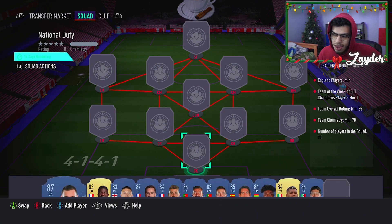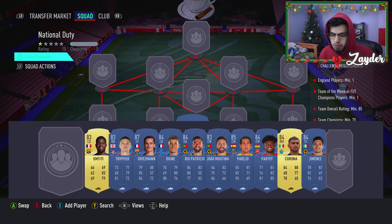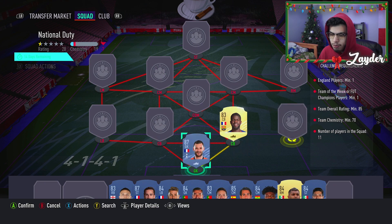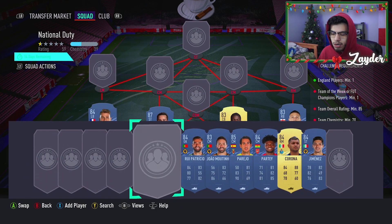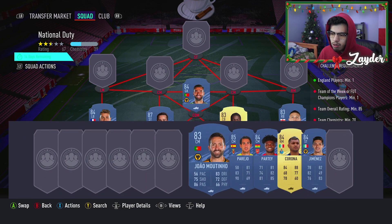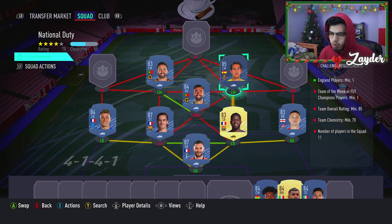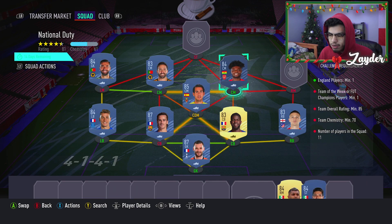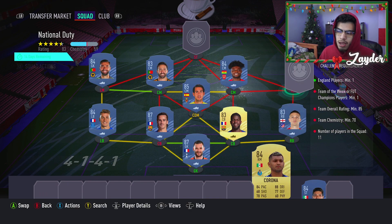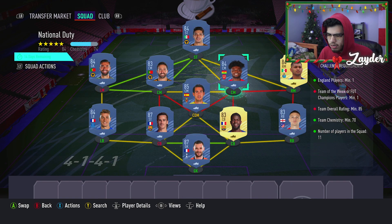We move on to the National Duty SBC — one England player, one Team of the Week, 85 rated and 70 chemistry. We're gonna go for Lloris, Titi, and Trippier on the right-hand side. We're gonna go for Griezmann at center back, Lucas Digne at left back, Rui Patricio at CDM with João Patino, Parejo at right center mid switched to the left, Thomas Partey at CDM. Then Corona at right midfield, Jesus, and Jimenez at the striker spot.